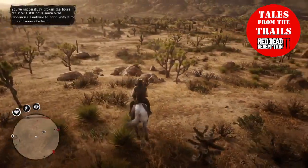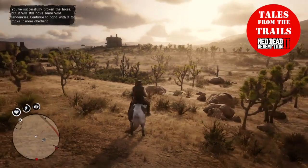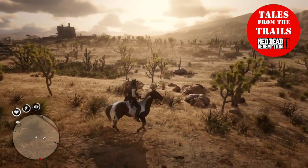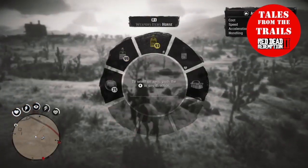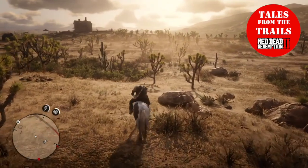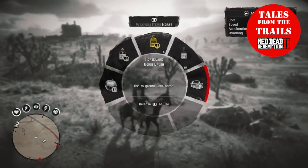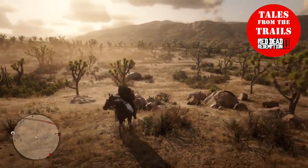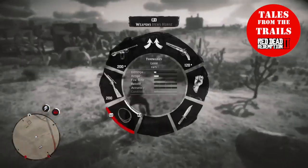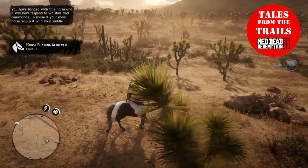His buddies have disappeared off somewhere — over there, I can hear them. They're in that tree. If I get this horse to level one bonded, I'll try to get the other horse over there if I keep my eye on it. Takes time sometimes. He's behind that tree over there, one of the others or both of the others. Get this horse up to level one bonded — now I'll have a bit of control over it, which means when I get off it, it won't bolt away.